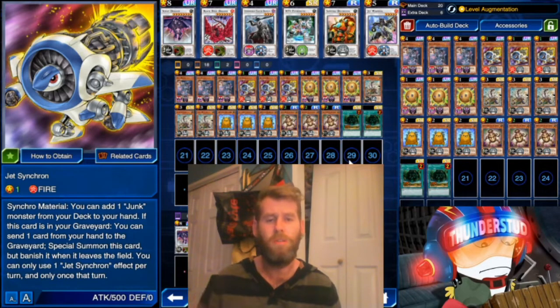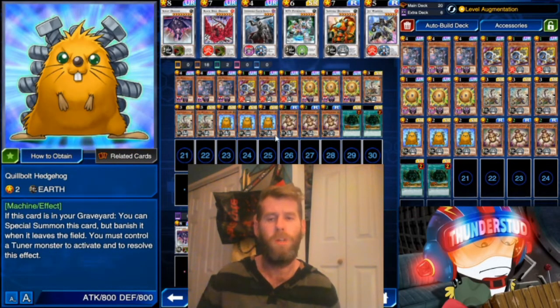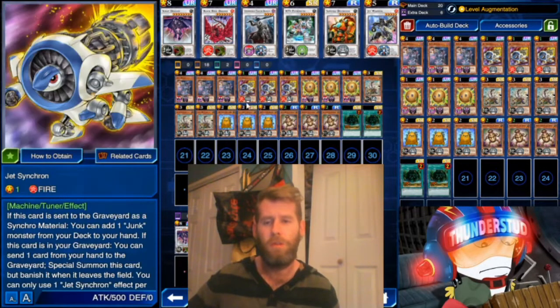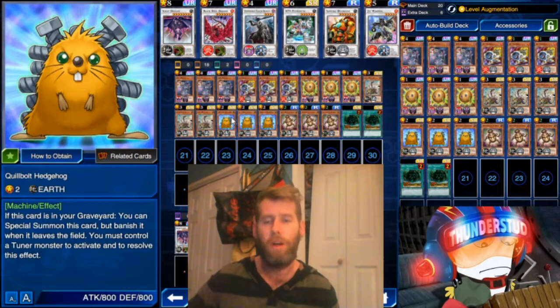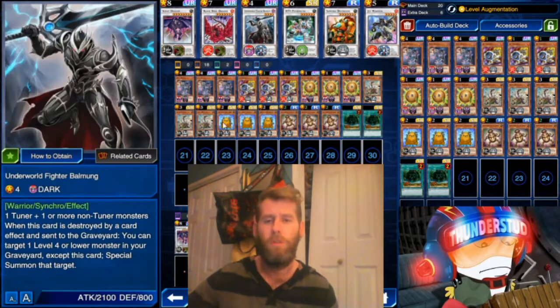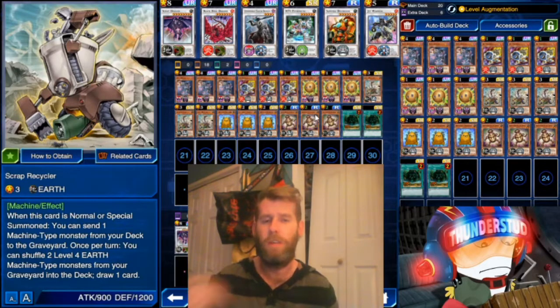How do you make the most out of that effect? You use a monster that also wants to be in the graveyard — to be sent to the graveyard to fuel this effect. So we use Quibble Hedgehog: if this card is in your graveyard, you can special summon it but banish it when it leaves the field; you must control a tuner. So Jet Synchron throws away a Quibble to special summon himself, then Quibble can hop right out. Even better when you have a Scrap Recycler — normal summon Scrap Recycler, discard your Quibble Hedgehog, then special summon Quibble. Use whatever level augmentation you want to get out whatever synchro you want. We even have a level four synchro, so three plus one is a synchro play, then you can keep bringing out more tuners and adding more.